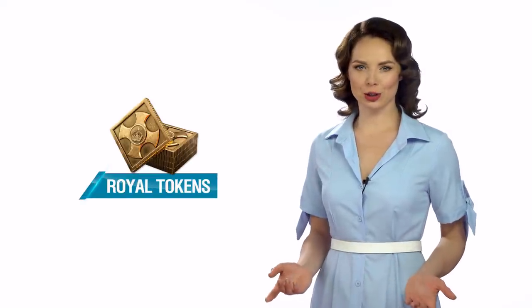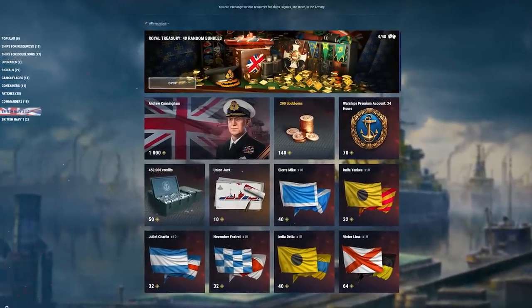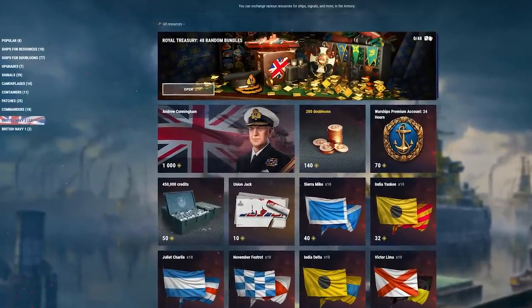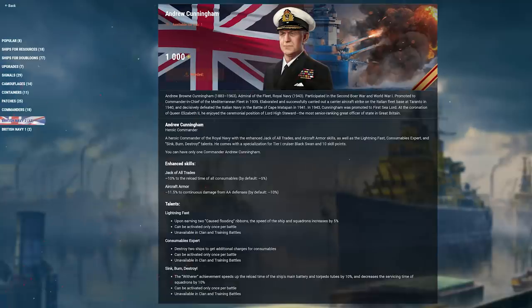Now let's explore more details about the Royal Tokens. They can be obtained by completing Daily Missions, Daily Challenges for London, Cheshire, and Albemarle, from Daily Shipments, and from Random Bundles in the Armory. We've already prepared a new section in the Armory — British Navy II — where you can exchange Royal Tokens for various wonderful things, including a new unique British Commander, Andrew Cunningham, awaiting the most persevering Captains.